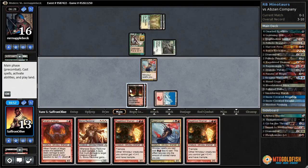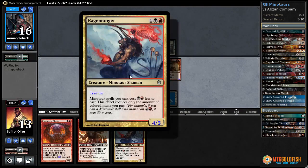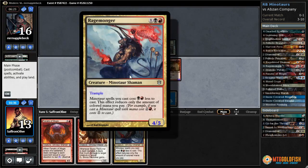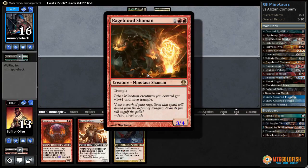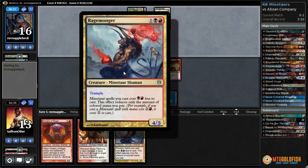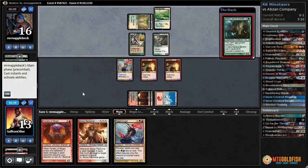I guess we can play Rage Blood Shaman here — I'm so confused why that's working. I think Rage Monger is bugged actually, because that should cost two — that's double red. This reduces the cost a black and a red, so it's bugged. Apparently Rage Monger is bugged on Magic Online.